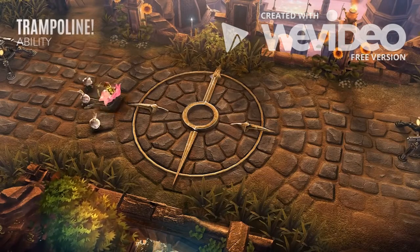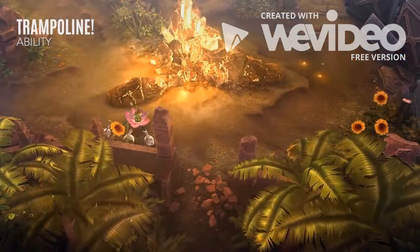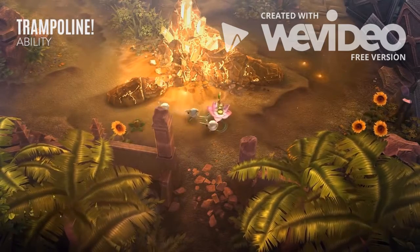Petal's Trampoline causes her to jump in the target direction, leaving a seed at her starting location. For the next several seconds, Petal's weapon and crystal power are amplified.